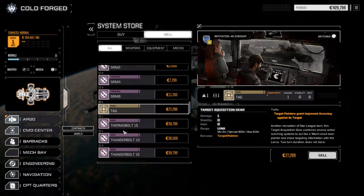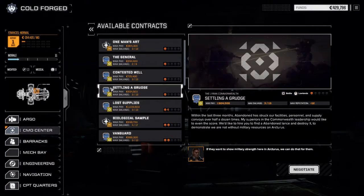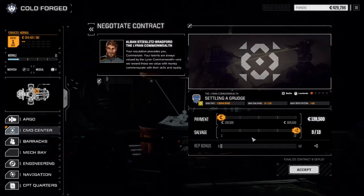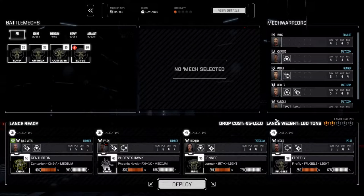We're going to take a non-clan related mission this time — something we know we can do. 'Settling a Grudge' versus abandoned lands in the lowlands — probably not just regular guys, but let's negotiate. We'll go 3 of 13 salvage just in case we run into some mediums or something. Standard lance, deploy, and get this done.